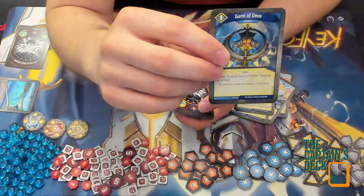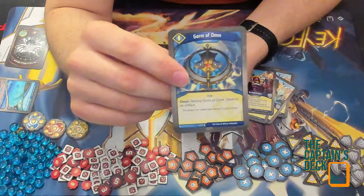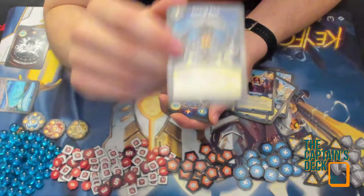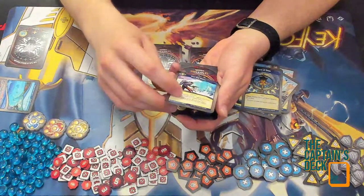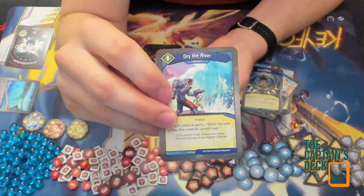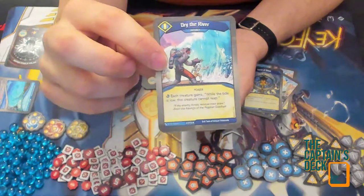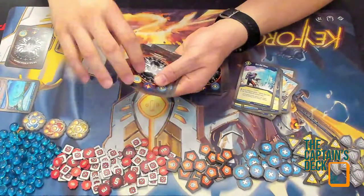Gorm of Om — possibly from Mass Mutation or Worlds Collide: destroy Gorm of Om, destroy an artifact. Some artifact control. Dry the River is a new rare for Dark Tidings: each creature gains 'when the tide is low, this creature cannot reap.' I haven't seen any tide-raising cards in this deck yet, so hopefully the other houses will help there.